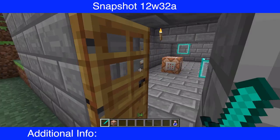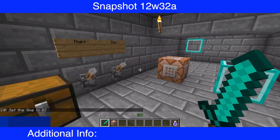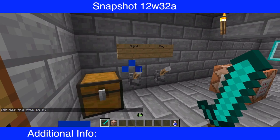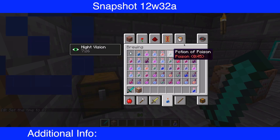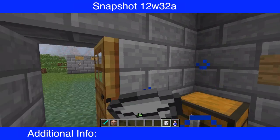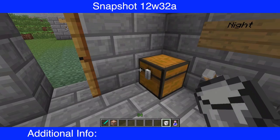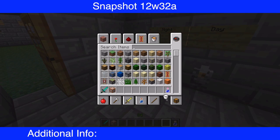I'll flip my lever to set it back to day. I still have the potion effects, but I can fix that with my milk bucket. I knew a milk bucket removed poison, but I did not realize it also removes active potion effects. So thank you, 100hamburger, for reminding me of that.